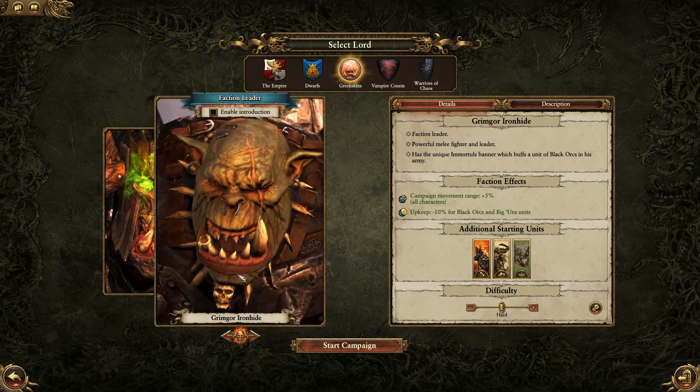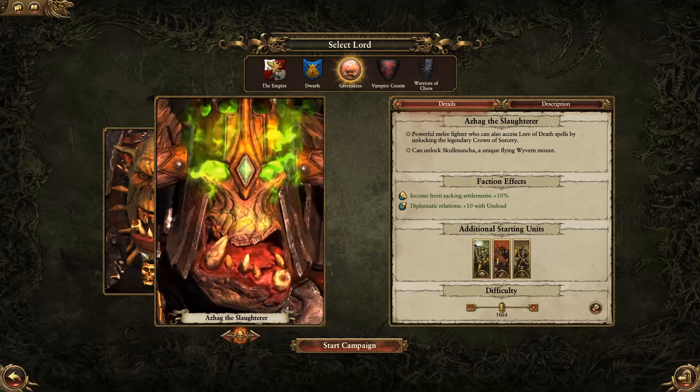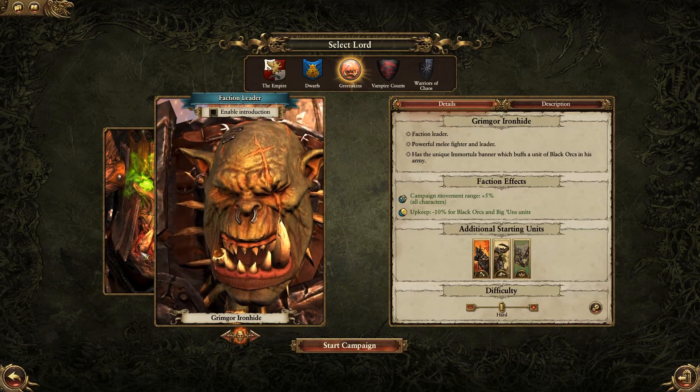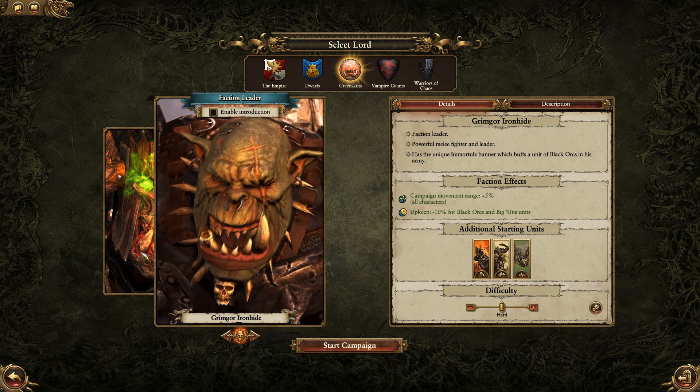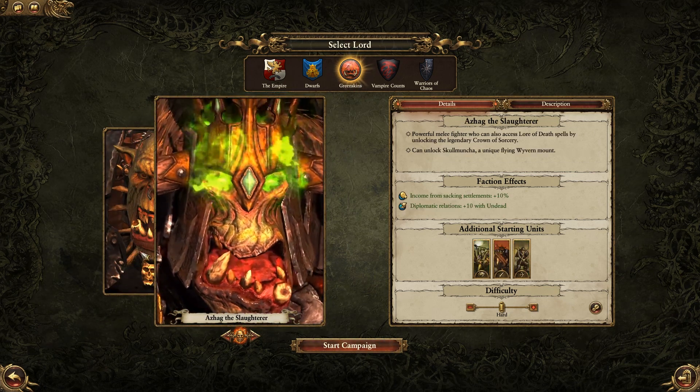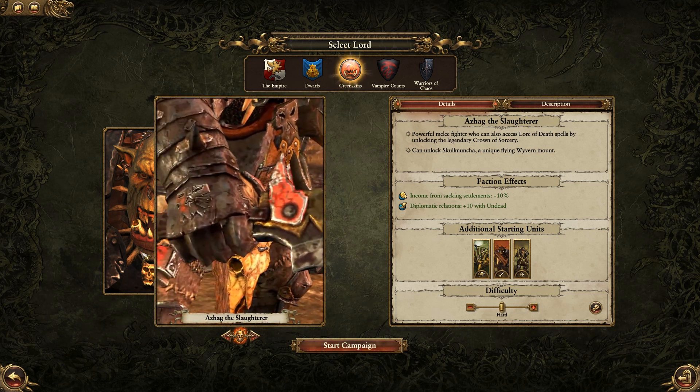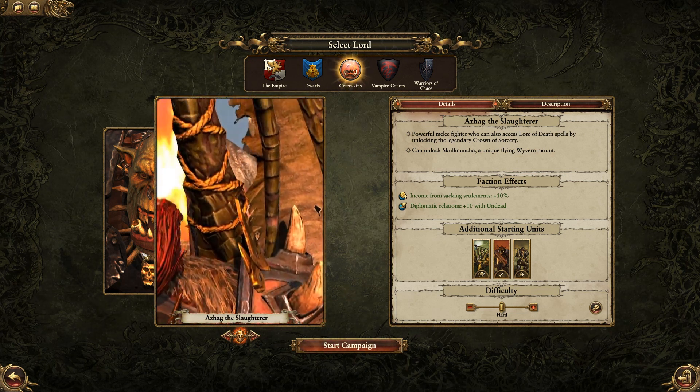When starting as a green skin faction you can choose to play as Grimgor Ironhide, your faction leader, or Azag the Slaughterer. Grimgor is a melee expert with high leadership and has access to the unique Immortals banner. Azag is a wizard who can unlock access to the lore of death magic through obtaining the crown of sorcery. He can also unlock a wyvern mount known as Skullmuncha.